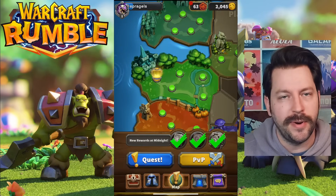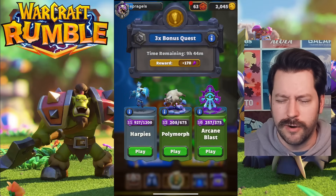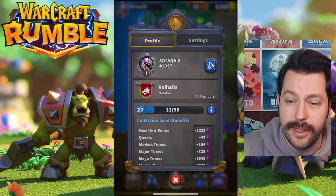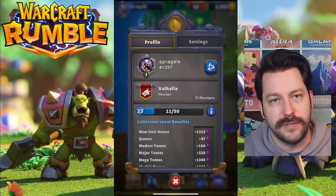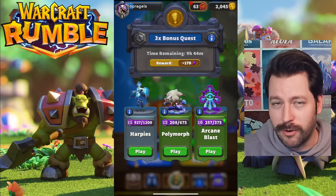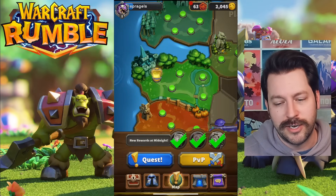Experience can be earned in numerous ways — through PvE, through PvP, and through quests right here to earn experience for specific minis. You get to pick one of three quests; two come from your deck and one is typically one of your lowest-ranked minis. Every time you get a level with one of your minis, you get a collection level increase. The experience you get from quests seems to be on a rotating bonus — sometimes a three times bonus, sometimes five times — depending on how long it's been since you've played the quest area.